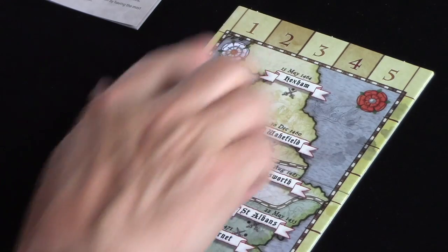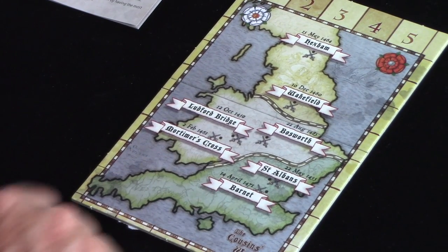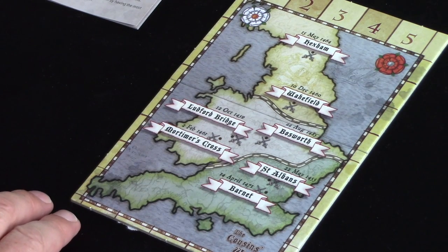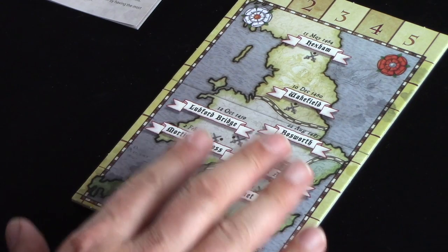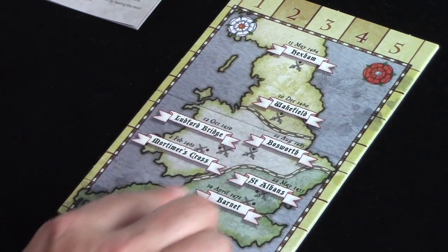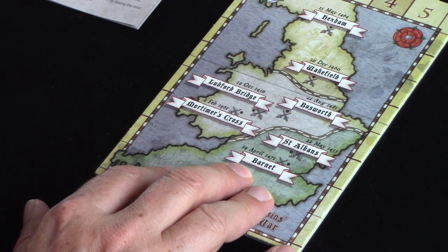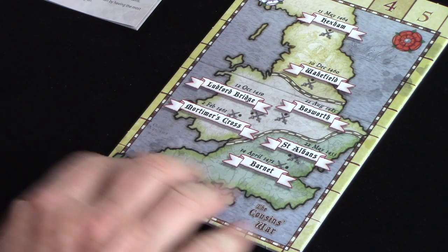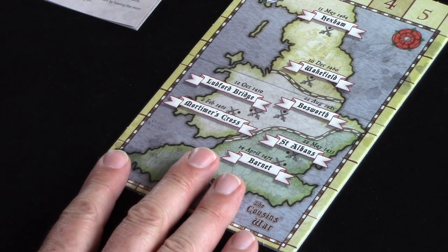This is a game of five rounds, and England is divided into three regions. The objective is to gain control of England, which can be achieved in one of three ways. If at the end of any round you control all three regions, then you win. At the end of round five, whoever controls the most regions — best out of three — wins. If no player controls the most regions, then it's the player who's won the most battles.